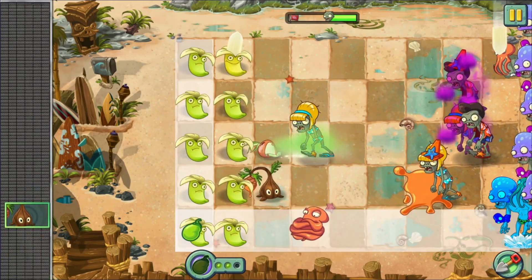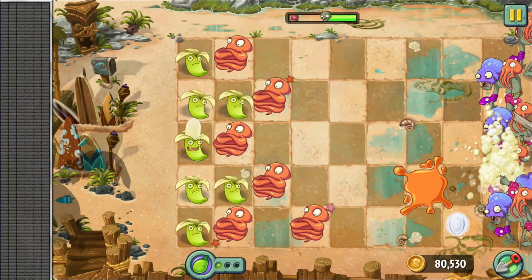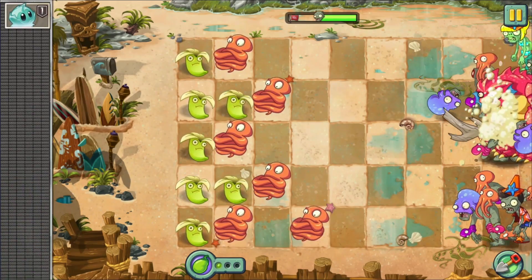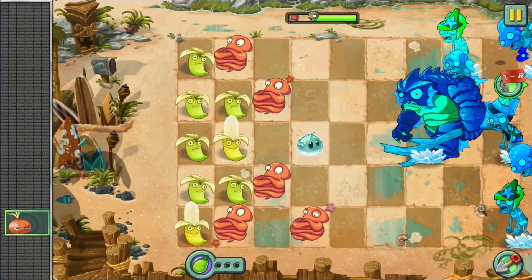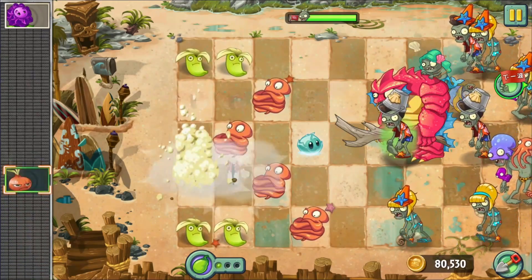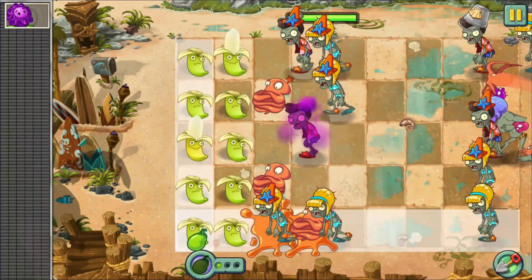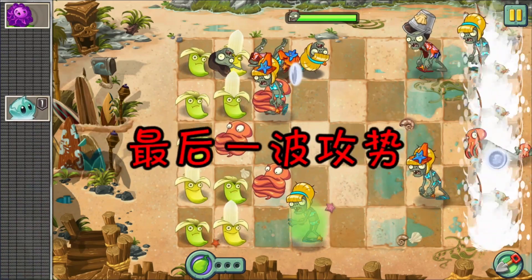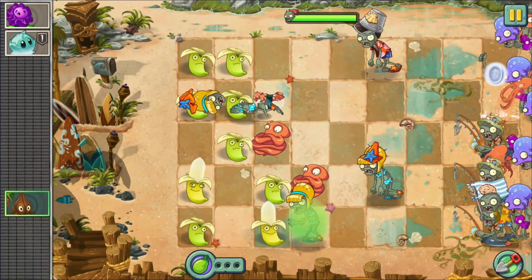Wow, here come a lot of octozombies — this is tough. And now a gargantuar. That's a lot of fisherman zombies and octozombies. Our banana launchers are running low, this will be close.